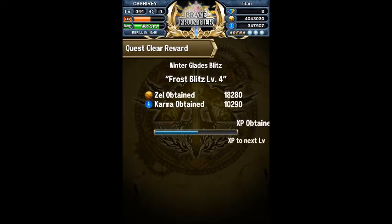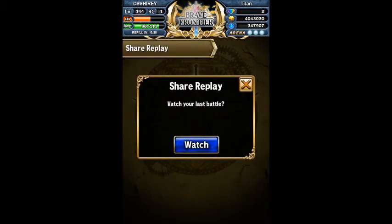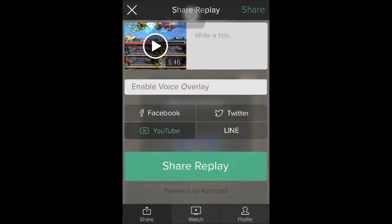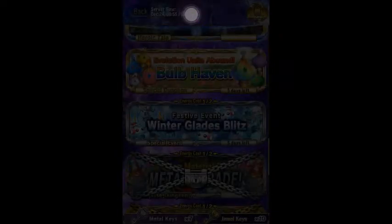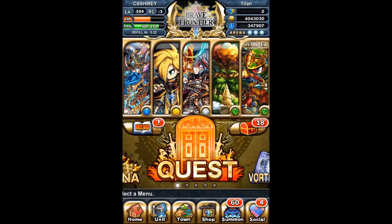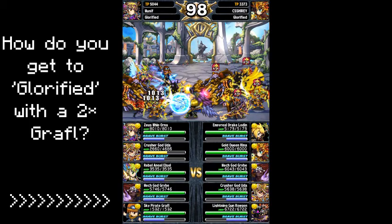I would advise bringing an Orna or a Loden, because they have Brave Burst Fill and the Thunder Element — they're pretty good. Good luck in getting those awesome spheres; I know I'm going to be farming the dungeon just to get one. Have a nice day, thank you.